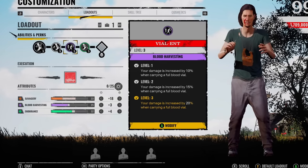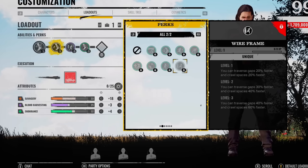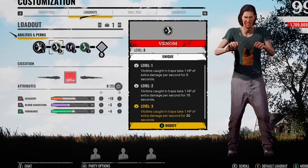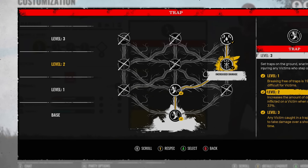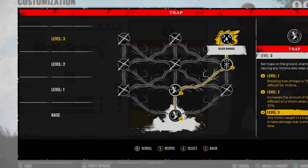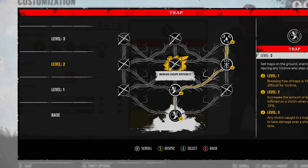I don't want to go into his build too much here, because throughout all of the videos when I was recording them I was using completely different builds. Sometimes I was using Wireframe, other times I'm using Venom with Dinnerbell. For his abilities, I put the increased escape difficulty to 19%, then increased damage inflicted on a victim when snared by 33%, and any victim caught in a trap continues to take damage over a short period of time — so you get that extra bleed damage. Some of you go for the damage increase then escape difficulty, so it gives other family members a chance to get over to them. Depends on the play style.